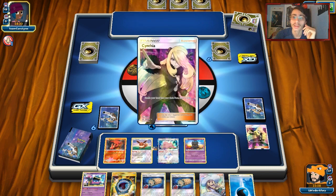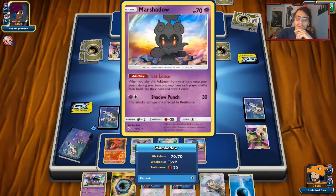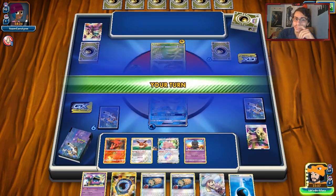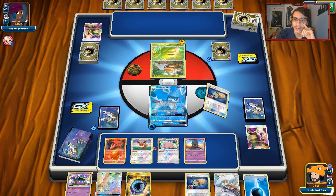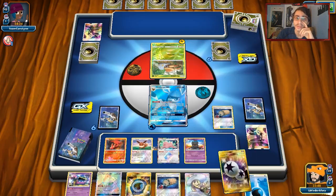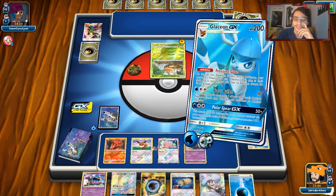We can probably win here if he doesn't do anything. He's going to Cynthia — it's not surprising they get something to get out of it, but they just can't do a lot of their abilities so it's still pretty bad for them. He's going to pass so we should be able to win here. We'll do Energy Lotto. There we go, we win. And that is what the deck is all about — you just want to win the game as quick as possible.